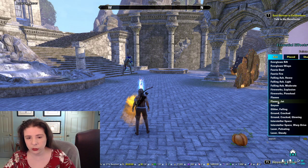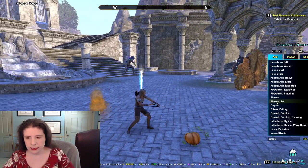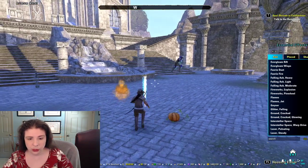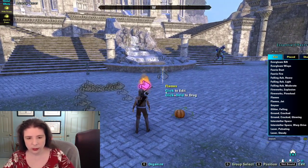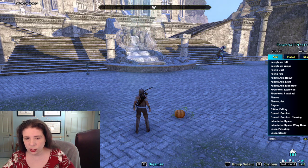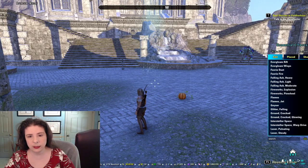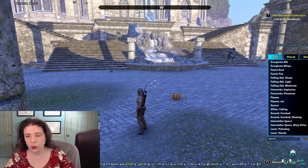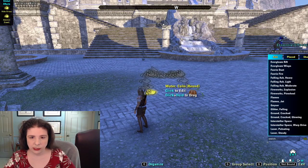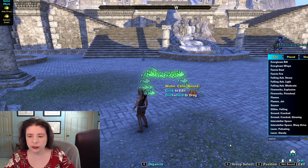There are flames and jet flames, which we've worked with before — really useful in lots of situations. You can make them bigger. There's also geyser, which is just water shooting up with a little bit of steam. You can dye that as well — making it white makes it a little easier to see.